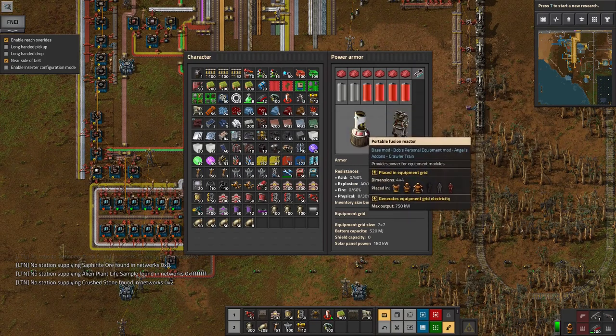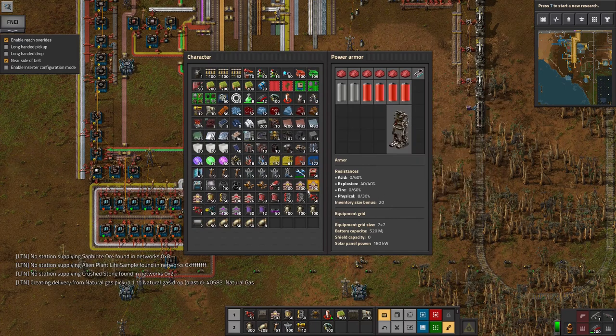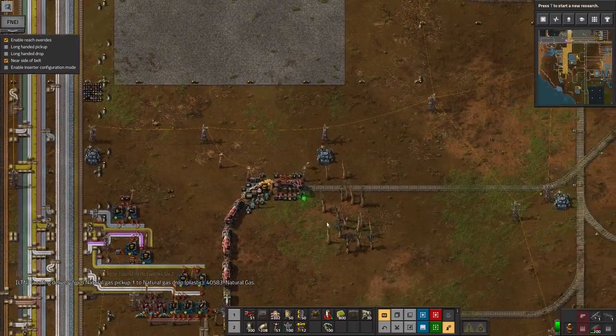I've researched portable fusion reactors. The problem is they're too big for this armor for me to have that and a decent number of exoskeletons in there at the same time. So I'm still a bit slow, but at least I can charge up the batteries quickly when I'm not using them for anything else.